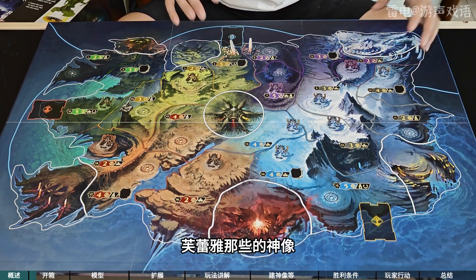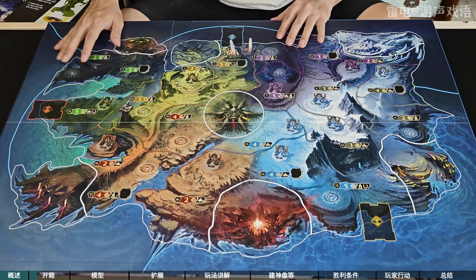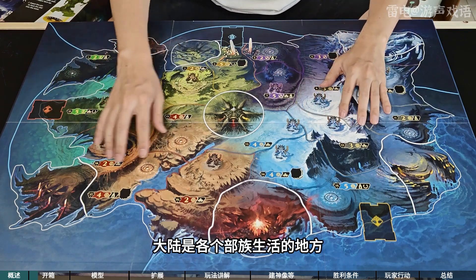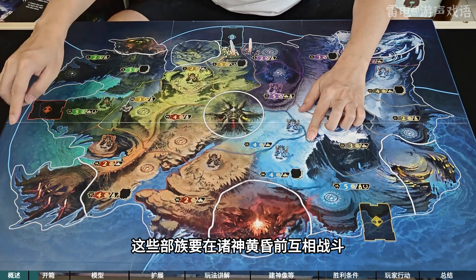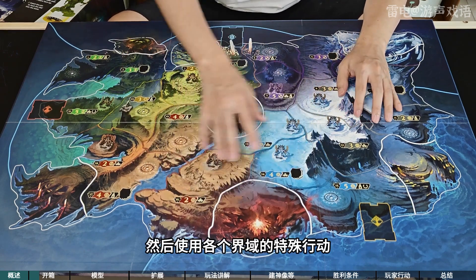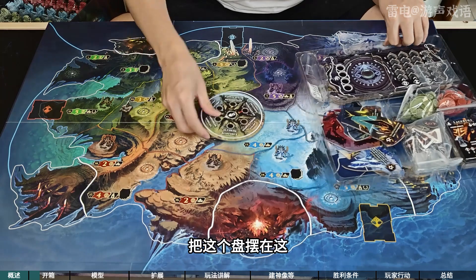版图上面有非常多的标记，比如说兵营、祭坛、神像底座。后面你能见到奥丁、索尔和弗雷亚那些的神像，一层一层的见，一会就能看到了。版图有非常多的标记，这是北欧神话中的大陆。白色实线圈里面的就是几个界域，其他带颜色的大陆是各个部族生活的地方。这些部族要在诸神黄昏前互相战斗得以生存下去，它们可以和各个界域结盟，使用各个界域的特殊行动。中间是一个世界树，把这个盘摆在这儿，可以通过六个界域做六种特殊行动，以及中间的这个见神像。